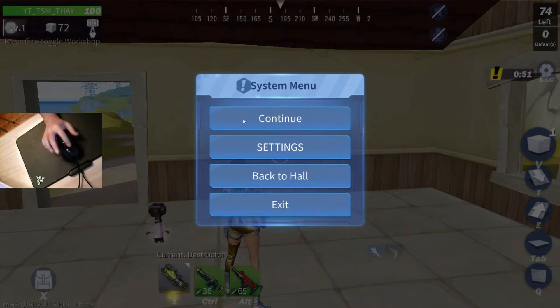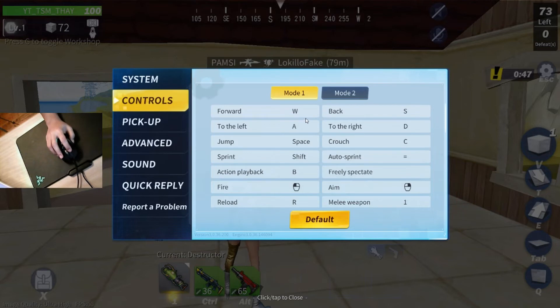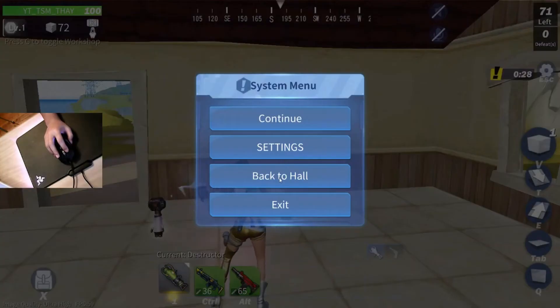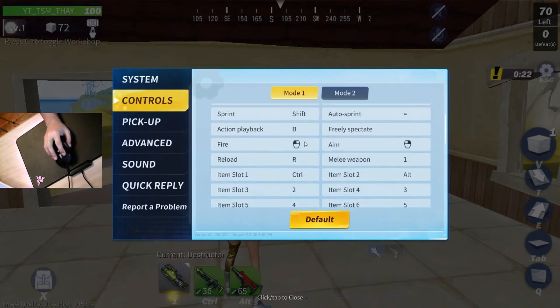As you can see, here are the keybinds and controls. Most of these are default — crouch, spray, all default. Playback is B and dance is right there. Free spectator, use, fire — all default. My reload melee weapon is set to one.